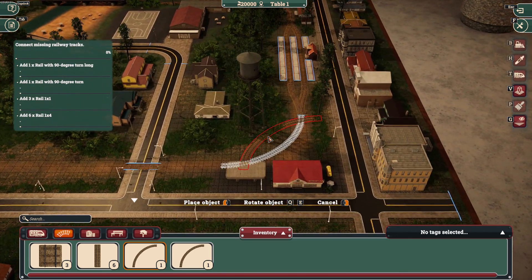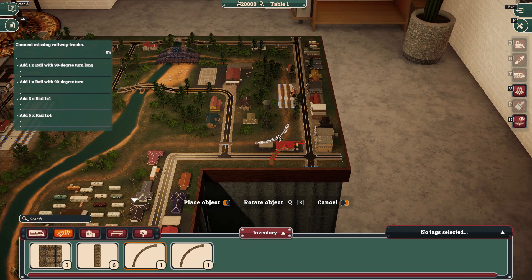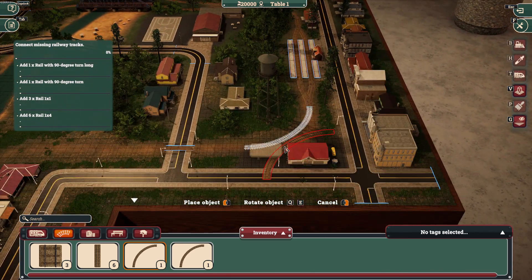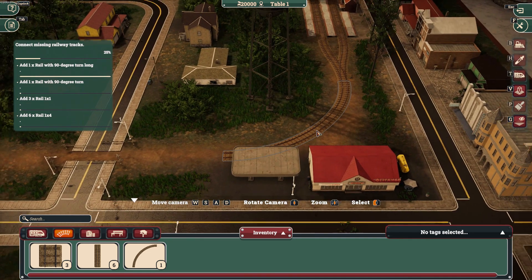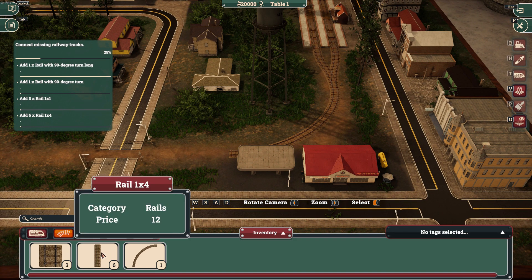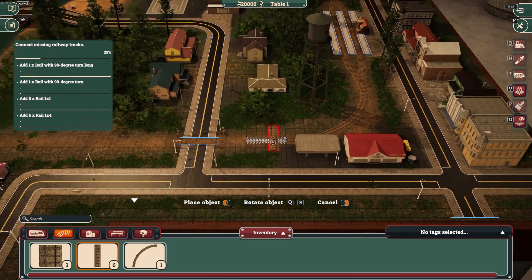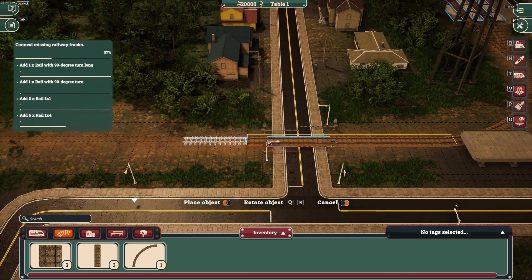Let me zoom in. Right there in the middle of the screen I'm going to place you. That looks very pretty so far. I've got six pieces that I can place over here.